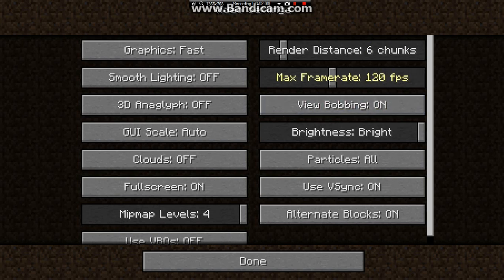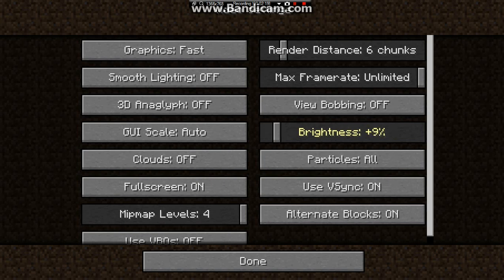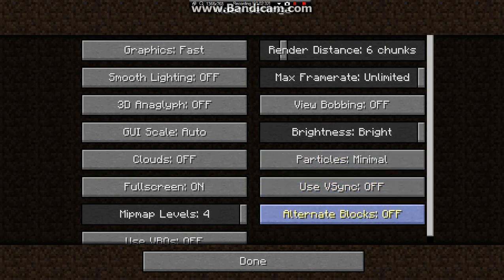Max Framerate — if it's at 120 or something, raise that to Unlimited. This allows the camera to have space to push FPS framerate instead of sticking to a borderline. View Bobbing — off. This really does help. Brightness — I like to keep it bright, because if it's dark you might find you'll be using a lot more torches than you want to. Particles — set to Minimal. And VSync — keep that off. It really does help, though I don't really know exactly what it does.